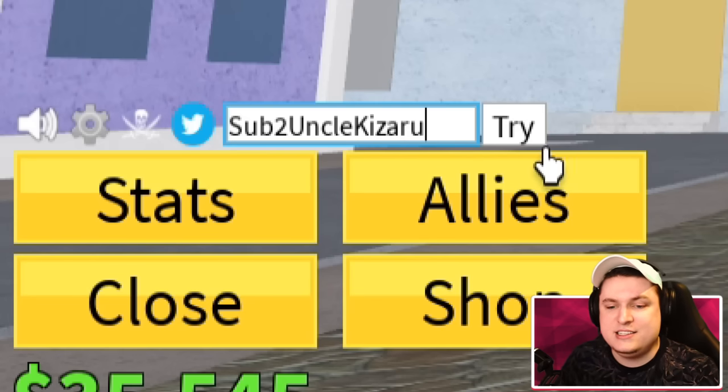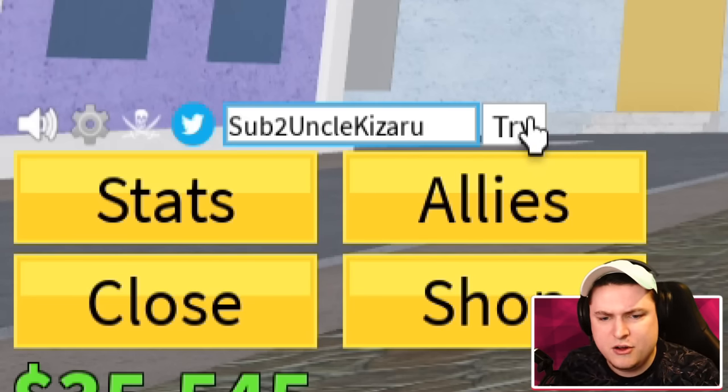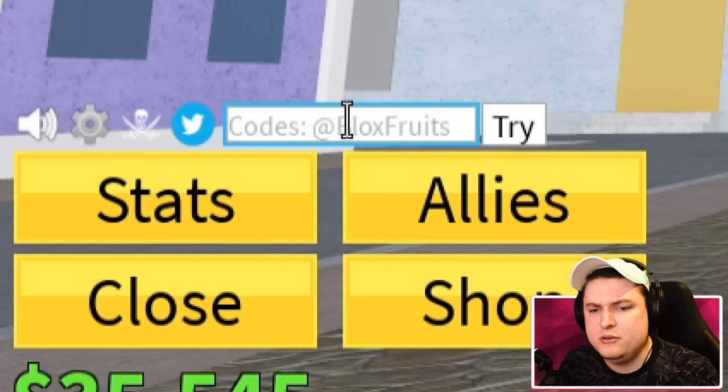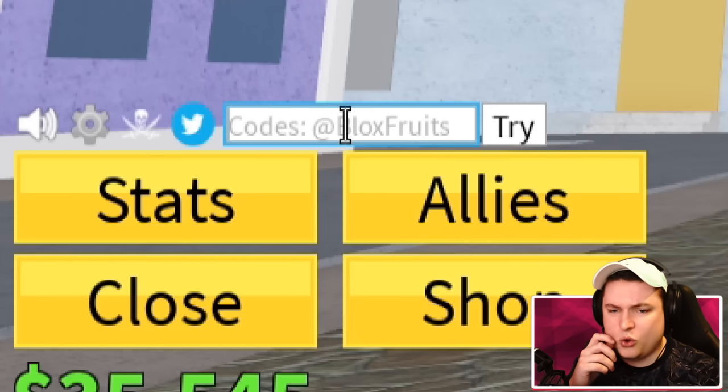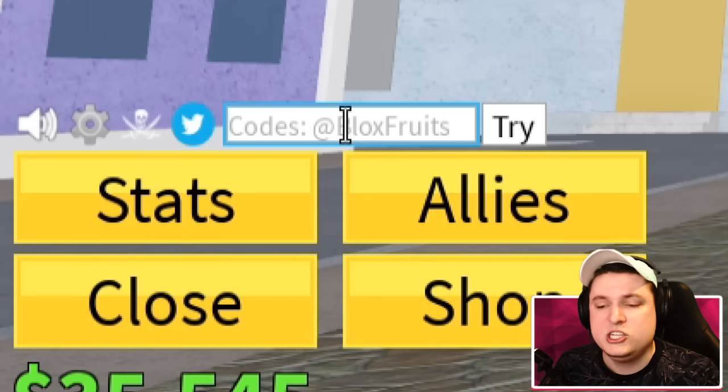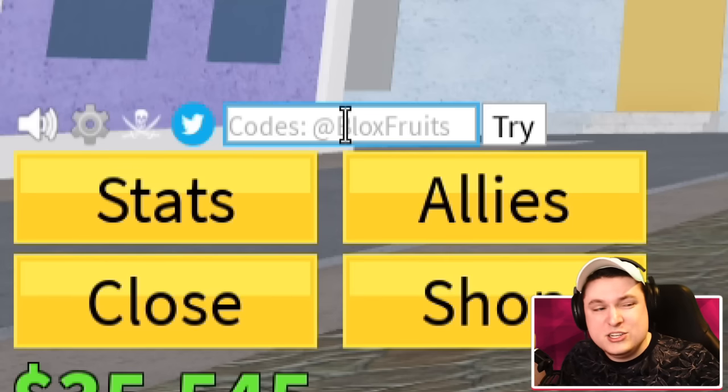Next is code 'sub to Kizaru' for a stat refund. I already redeemed this code, but be careful - these stat reset codes may reset immediately. Maybe you don't want to use the stat reset codes unless you actually want to reset. Note them down somewhere first - that is probably the best way to go with it.